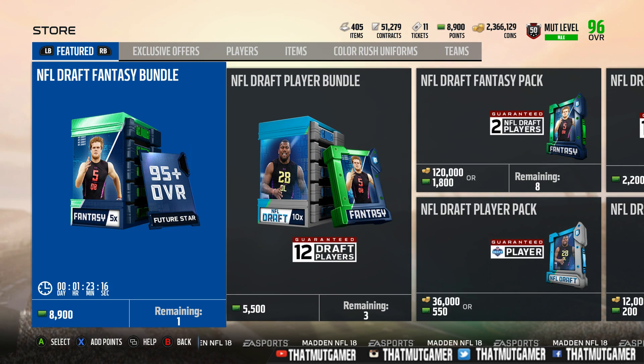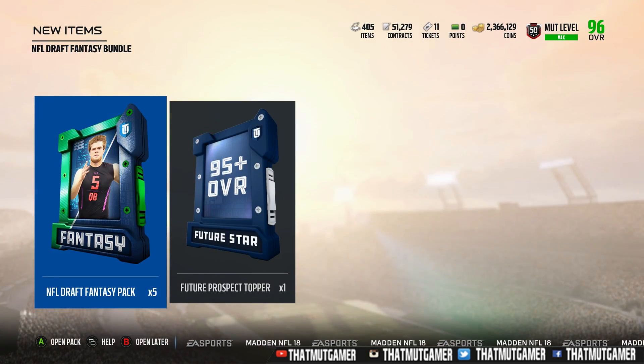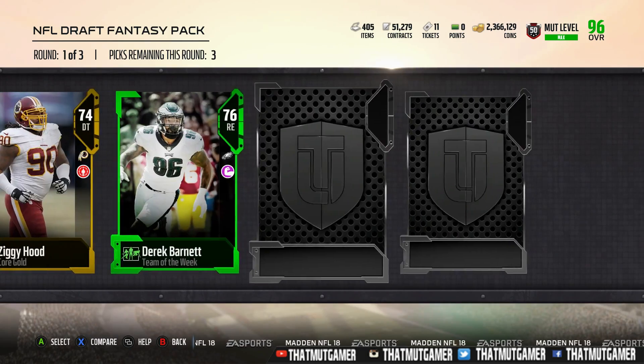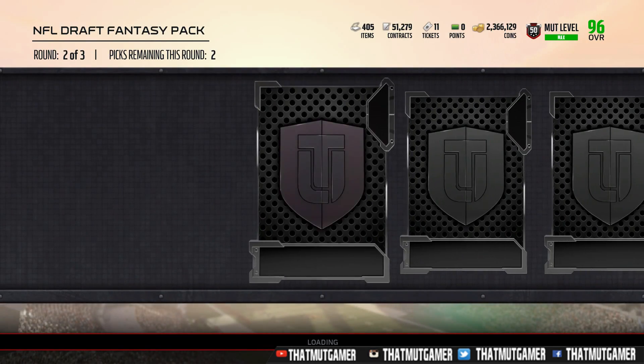Guys, we have a limited time Michael Irvin out of 100, numbered out of 100 in the game. I'm going ahead and pulling out packs to go ahead and try to pull this Michael Irvin. The Ravens just traded back in the first round and got Lamar Jackson.